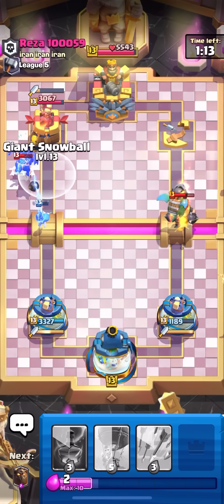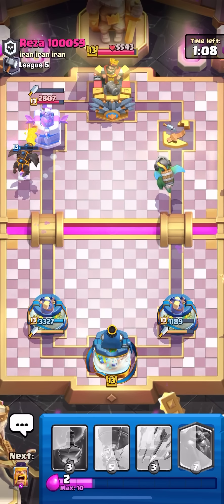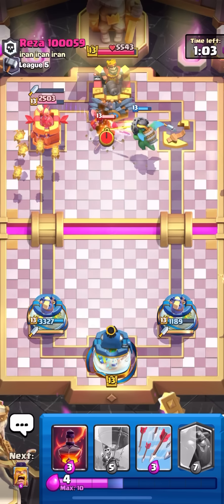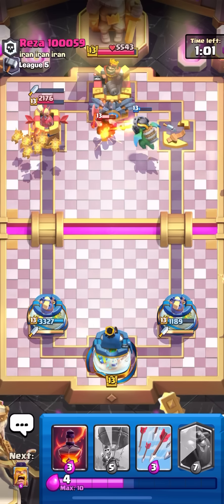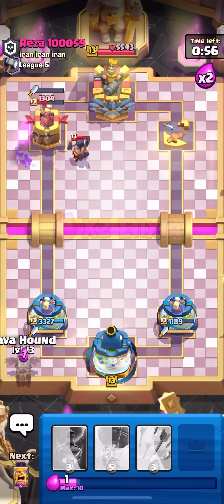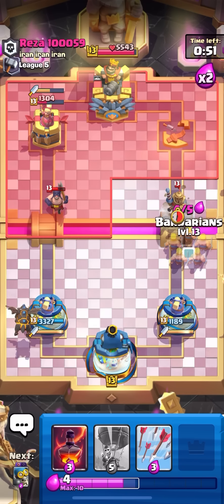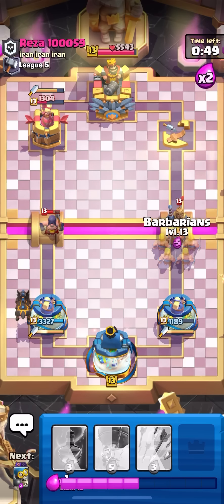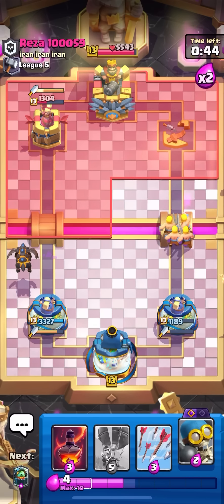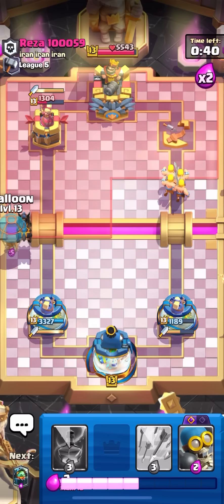I'm going inferno dragon on top of the Mega Knight. He should have played the e-wiz on the right lane to tower trade, but even then I would have had void. I'm glad he played it on the other side. Lava hound in the back again — he's probably going to prince on the right, he's been doing it every time. Barbarians on top of the prince. I can balloon here and take the tower, or void on the e-wiz, or inferno dragon on the Mega Knight — it's a win-win.